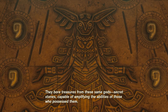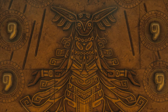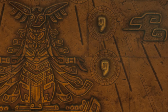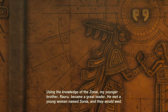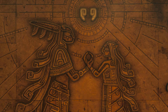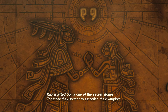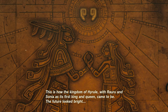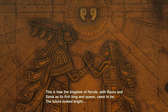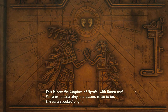Using the knowledge of the Zonai, my younger brother Rauru became a great leader. He met a young woman named Sonya, and they would wed. Rauru gifted Sonya one of the secret stones, and together they sought to establish their kingdom. This is how the Kingdom of Hyrule — with Rauru and Sonya as its first king and queen — came to be. The future looked bright.